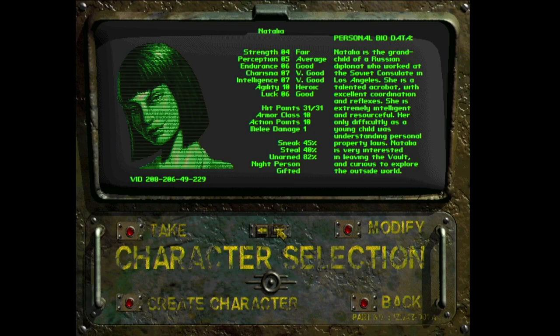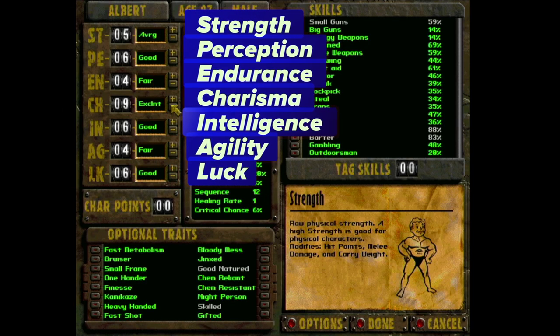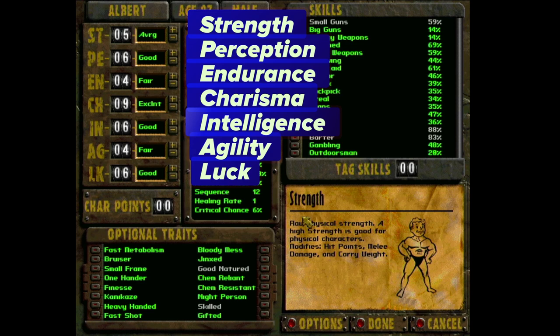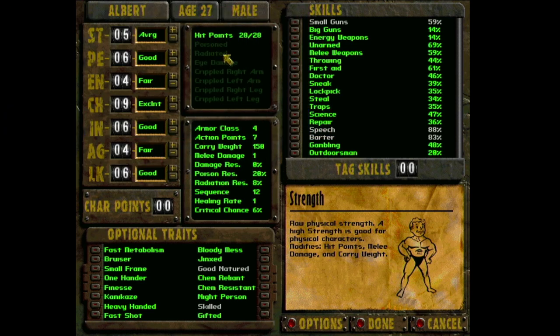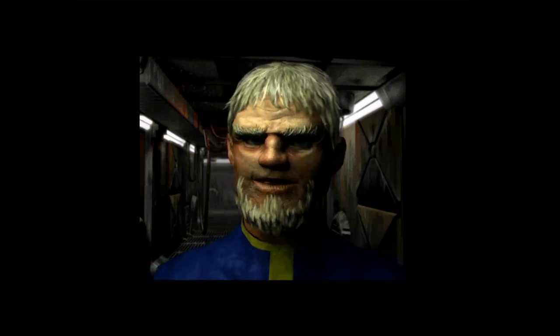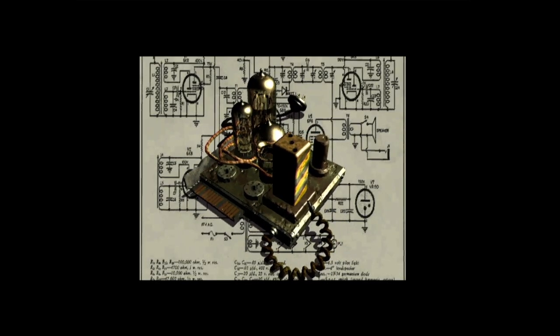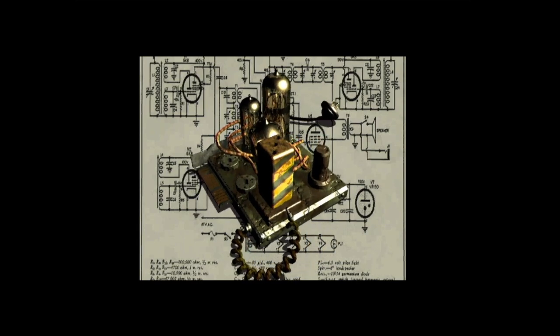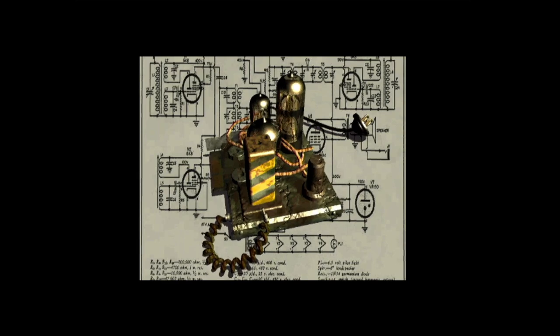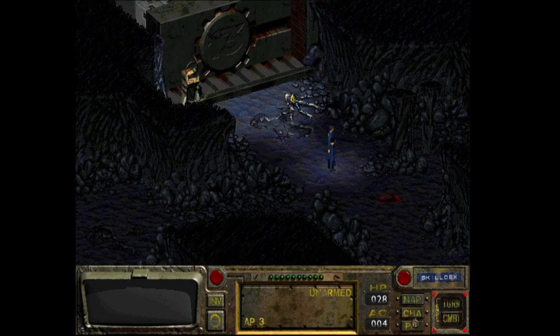Let's create a character. I'll pick Albert and modify it. The character building revolves around the SPECIAL system — Strength, Endurance, Charisma, Intelligence, etc. — and you can add additional skills and traits. The backstory for Fallout 1 is that you have to find the water chip within a limited time of 150 in-game days, or you lose. I actually started with Fallout 2 and returned to Fallout 1 later — there's not a huge difference between them, just a different story and some minor upgrades.